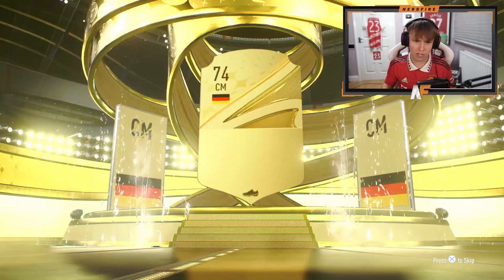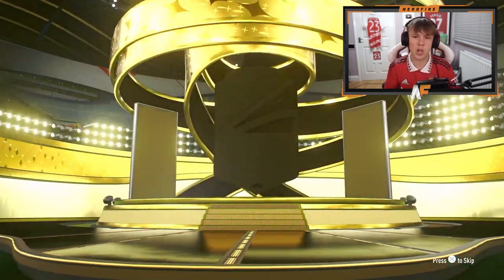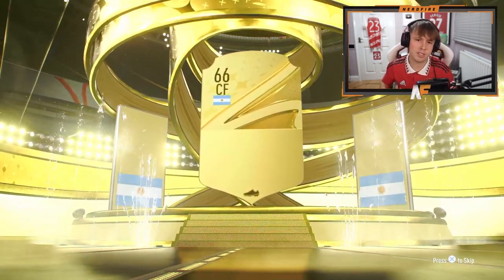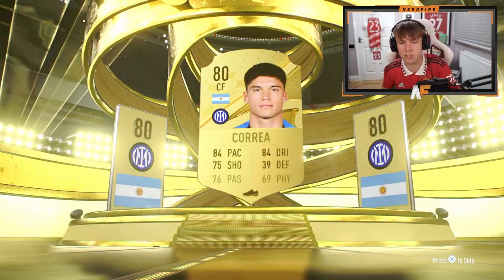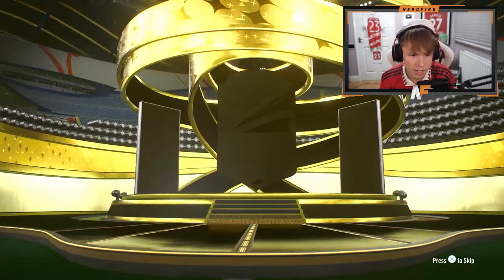Pack five is not even a boards or a walkout — not great at all. It's the mirror break. Pack six or seven — I don't even know — just show me something good. The boards light's not even there, just skip it. Where's my walkout? Pack seven — it is a boards at least.